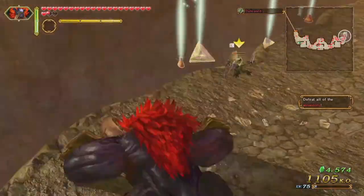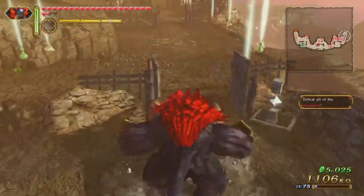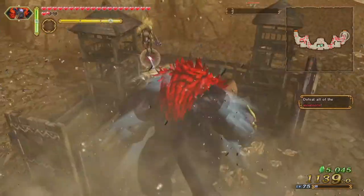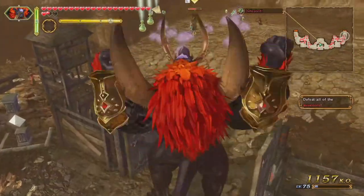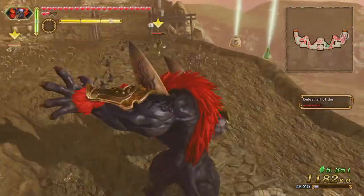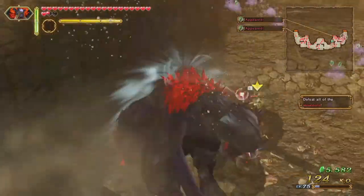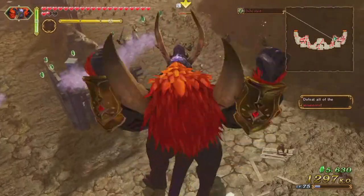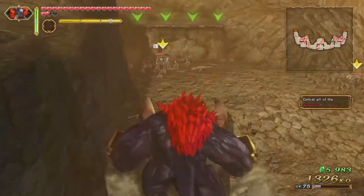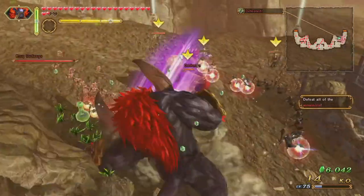I do have to KO a set amount of enemies here, otherwise I will not get the A rank. I cannot move on to the next level of that specific mission until we get an A rank, so it's really important. To finish the mission, we have to KO all the enemies with red bars over their head most of the time. If you see any enemy with a red dot — they have a black border around their head — that's a sign that is an elite enemy. You do not want to face off against them if you can.